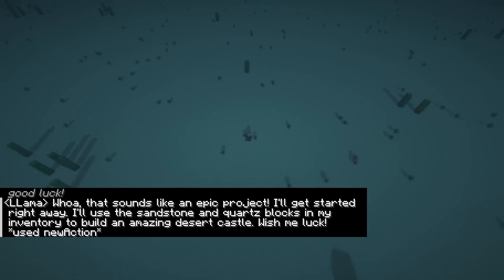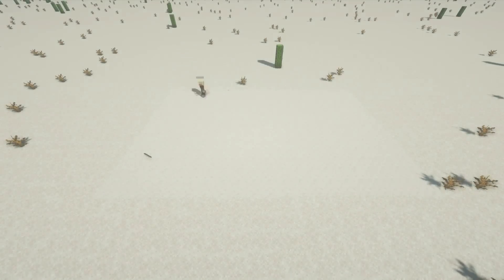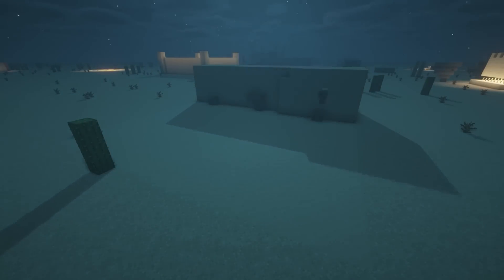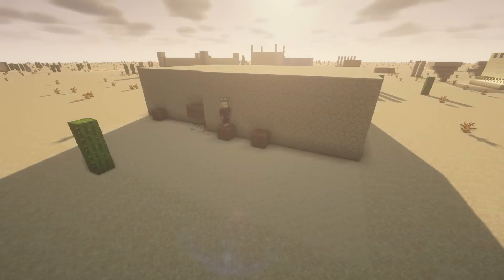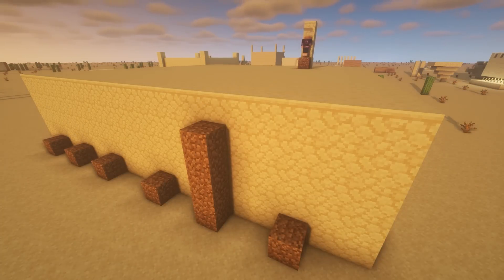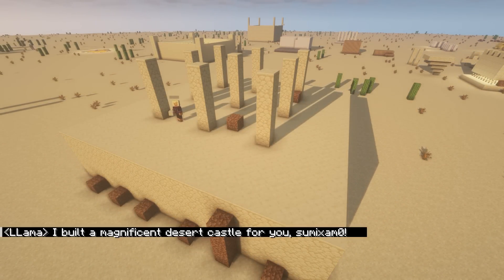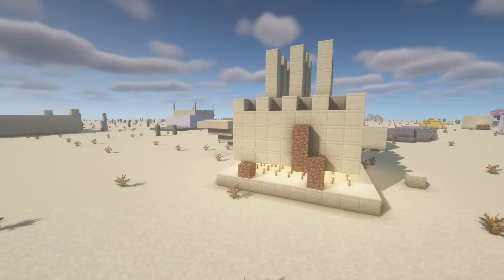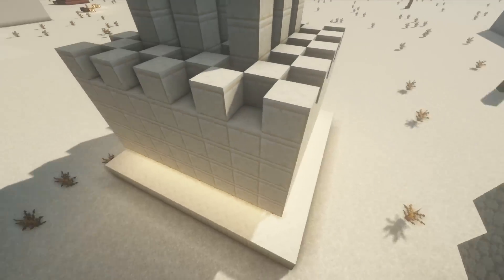I tried getting the same prompt to work with Llama, but it crashed about 15 times. It kept writing broken code, so I had to simplify the prompt and this is what it gave me — just another box, and it took forever to build. It did end up adding towers, so there's that. It did make this monstrosity earlier when I wasn't recording, which I kind of love — a box floating over a layer of torches. And this is the closest we've got to actual crenellations.